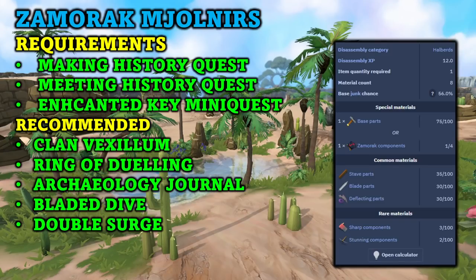Looking at the requirements and recommendations for this money making method: first, the Making History quest is required, along with the Meeting History quest. Once you have these two quests completed, you can complete the Enchanted Key mini quest. There are going to be 22 different locations that you will need to gather treasure from using the Enchanted Key. It does take a little bit of time to complete this mini quest, but once it is completed you can go ahead and get the Zamorak Molnir.